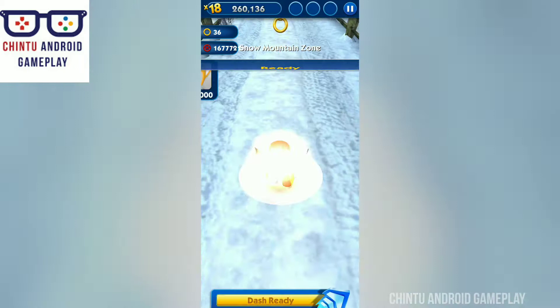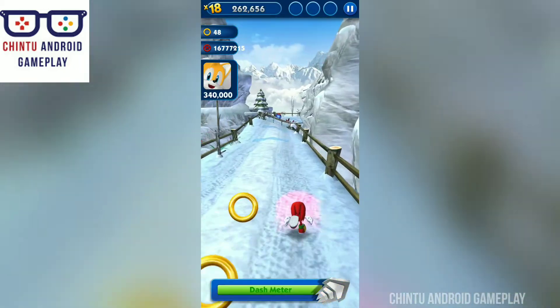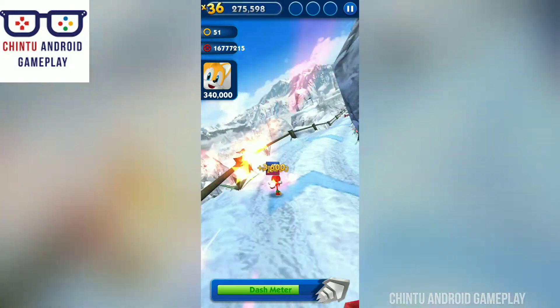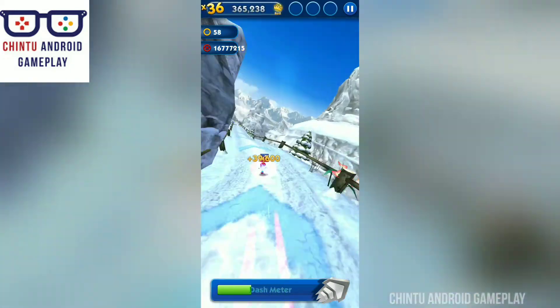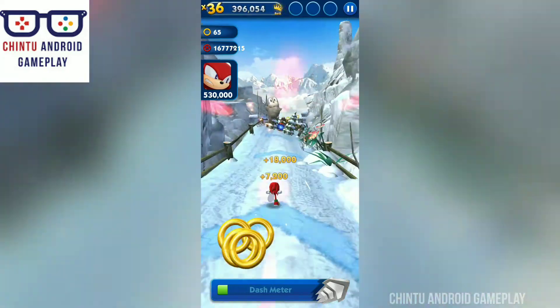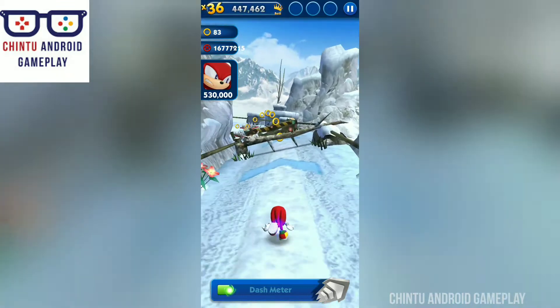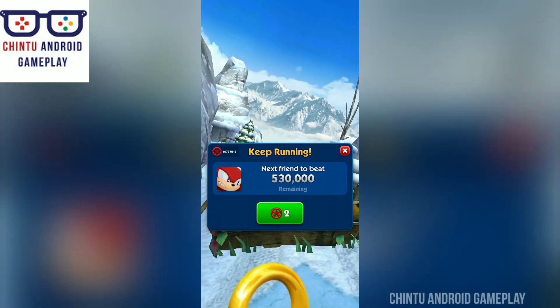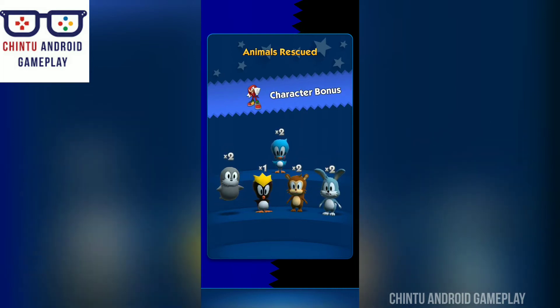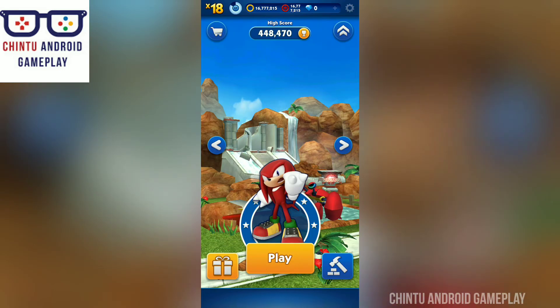Snow Mountain Zone — my Knuckles dash meter ready, use this dash meter! Sonic Dash — unlock and win with ingenious power-ups to help you run further. Collect racing head starts, shields, ring magnets and unique score boosters. Animals rescued — character bonus! Your rank is 7.